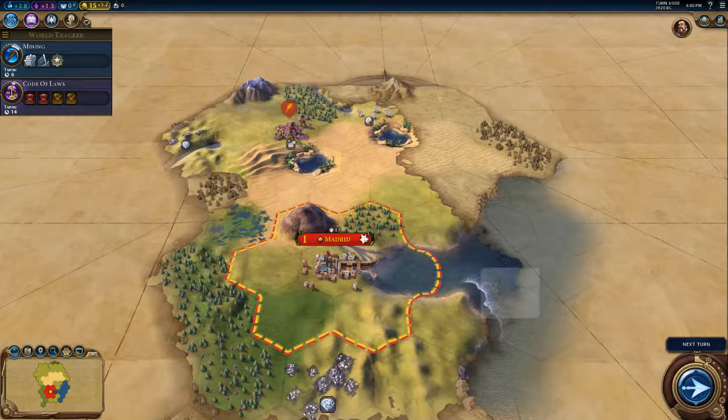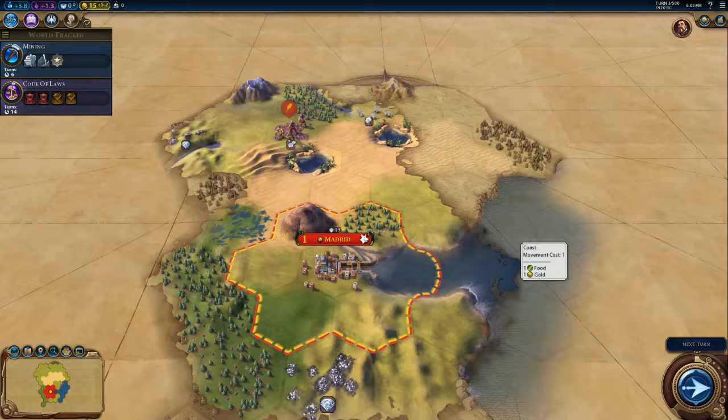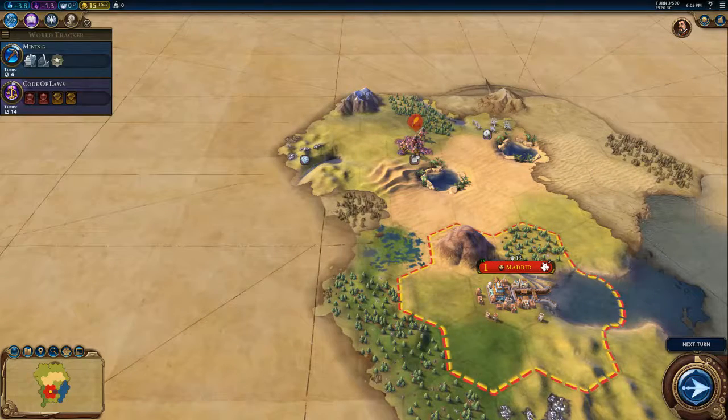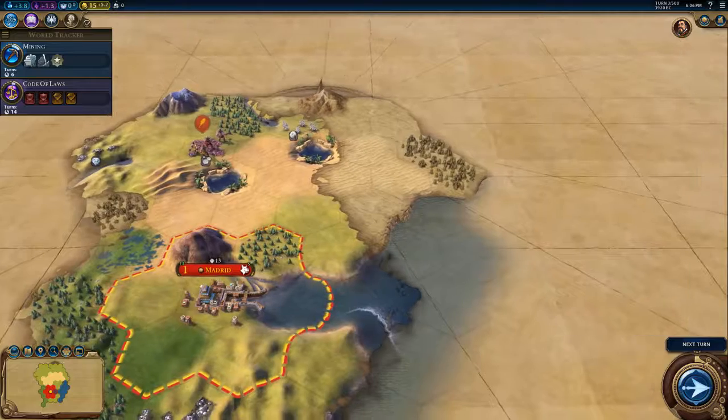If you want to expand even further and have the entire map in your colors, you could have 20 cities. But in order to start maximizing your production and really establish your whole civilization — not just a city — your first priority should be to scout out where you want to build that next city.